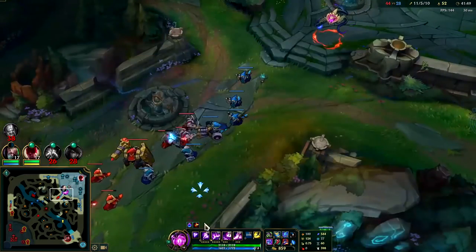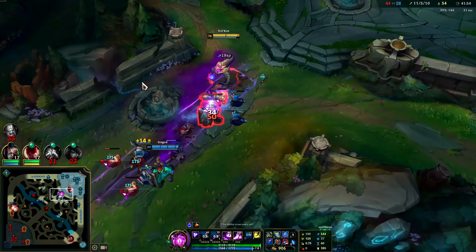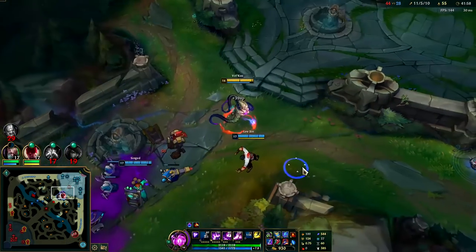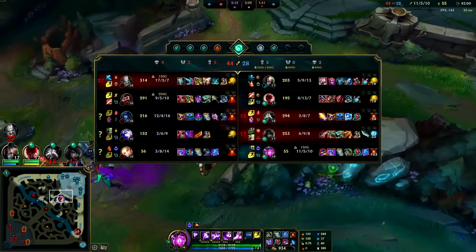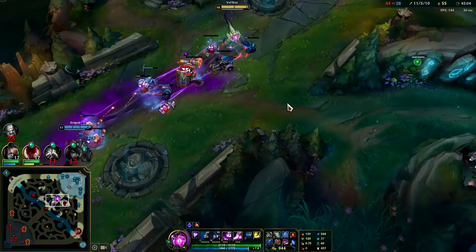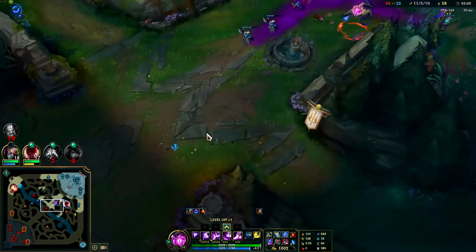Tryndamere ate a Q to the face — tragic ending for a tragic champion. Graves is on the split. Killing Tryndamere there just stalled the game out so hard though. We might be able to get Elder eventually and then win the game.